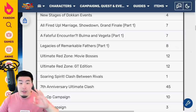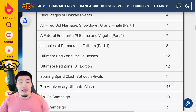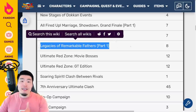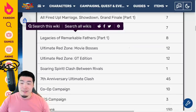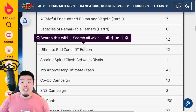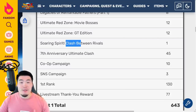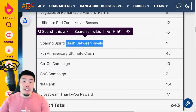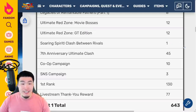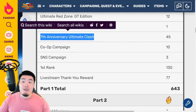In case you guys didn't know, these are the three new story events we'll be getting for the anniversary. The Marriage Showdown Grand Finale is for Goku and Chi-Chi. The Fateful Encounter is obviously Bulma and Vegeta. And the Legacies of Remarkable Fathers is for the eventual LR Gohan, Goten, and Trunks. Then we have the Ultimate Red Zone Movie Bosses slash GT Edition stages, and they give 12 Dragonstones each. And we have the Soaring Spirit Clash Between Rivals, which is the Goku and Vegeta skill orb event — that's one stone for completion. And then there's a Special Edition 7th Anniversary Ultimate Clash or Battlefield, with 45 total stones.